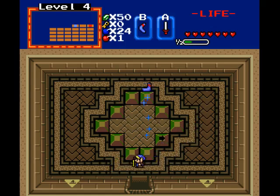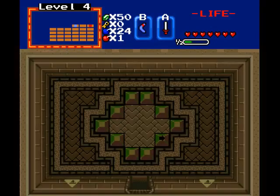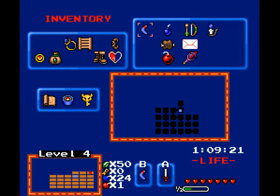There we go. Push the block. There we go — just to get the boss key. Quick, do the continue trick? What am I, a wuss? I don't do that. I frown upon that.